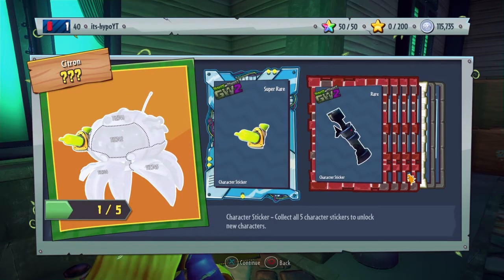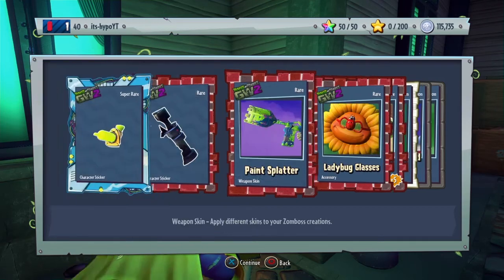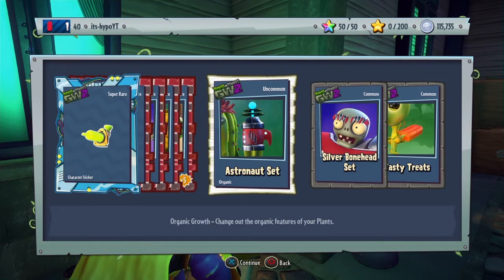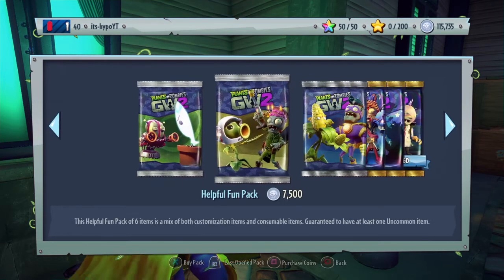A piece of Toxic Citron, a soldier, a paint splatter, ladybug glasses, astronaut set, silver Bonehead set, and sweet tasty treats for the Peashooter.